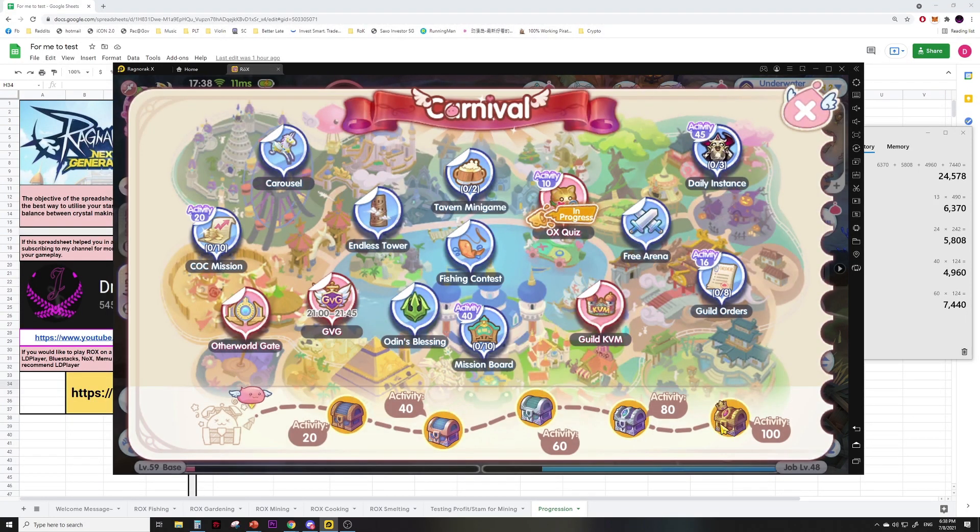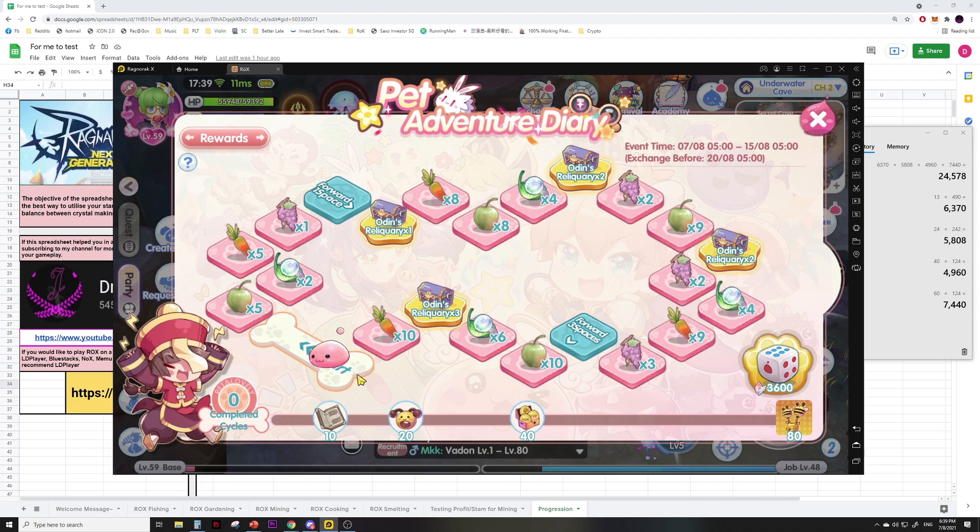Altogether there are nine scrolls. Since there are 23 steps on the board, on average the dice rolls should let you advance three to four steps per row, so on average you can complete the board with seven to eight rolls. Given that the event is about seven days, you can probably complete about seven rounds — not even enough to hit the first reward of ten completed cycles.